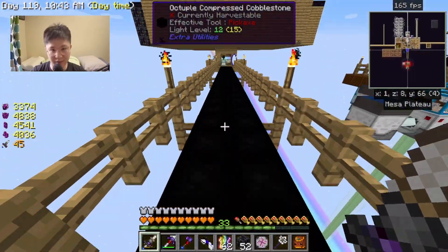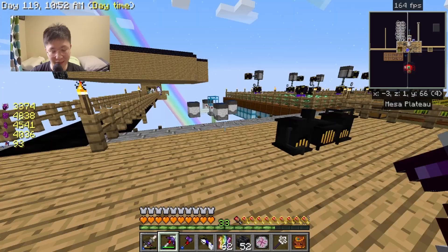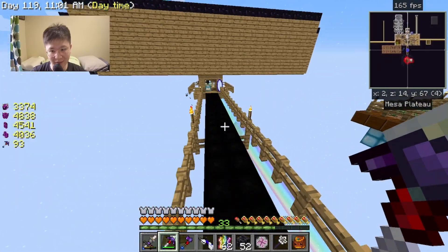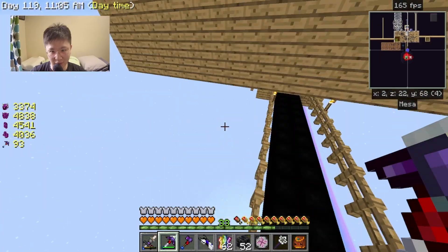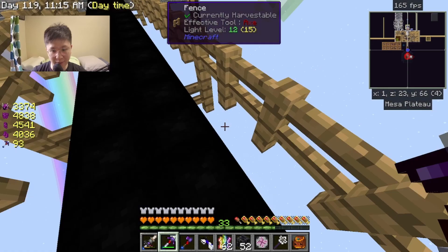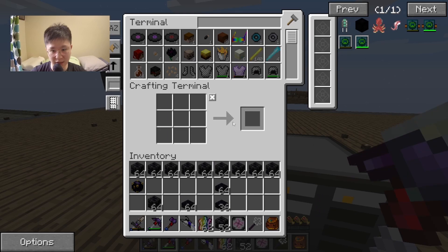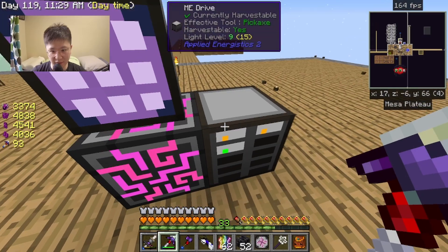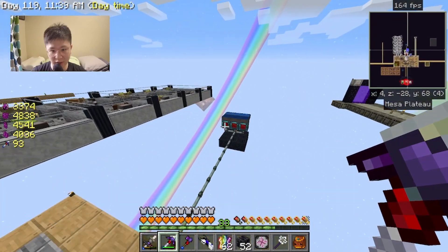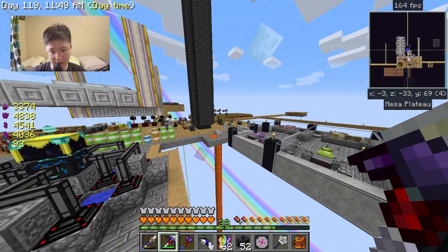As a result I was able to get a lot of compressed cobblestone, which is a lot of EMC. At one point I maxed out my thing, and in order to really counteract that I took out a lot of octopal compressed cobblestone, which is a lot of EMC. On top of that I managed to complete the ME station, and I created the max ME storage drive. I also made a lot of Solar Panel 6 with the help of the chicken chest.